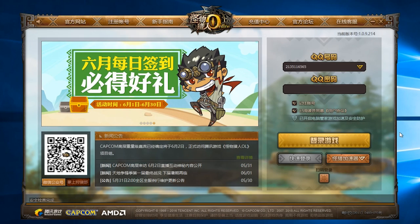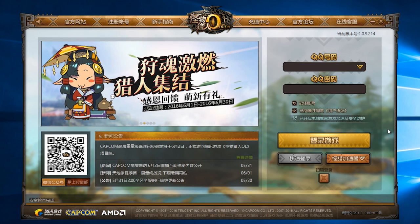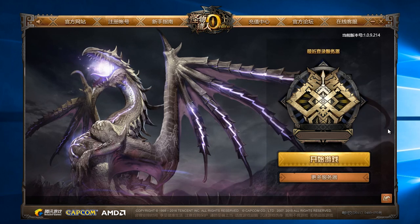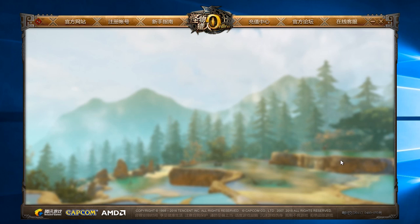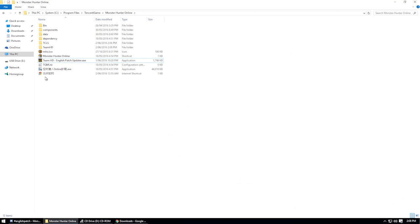Before applying the patch for the first time, make absolutely sure your copy of Monster Hunter Online is up to date by running it and logging in, then closing it once you've done so. Also, please keep in mind that if you've just gotten the patch within a day or two of MHO updating itself on its end, the patch will not work as it needs adjustment on our end and will be rolled out within a couple of days.